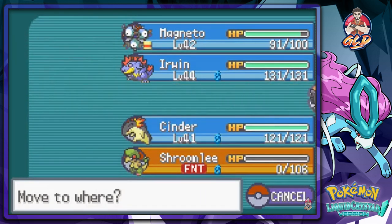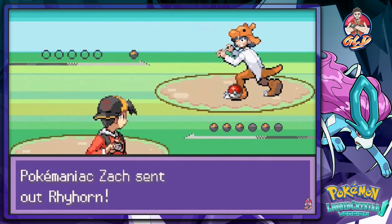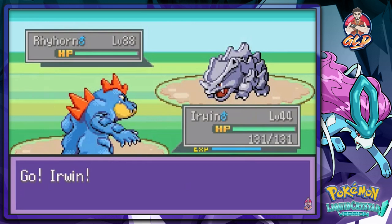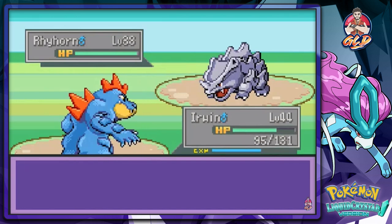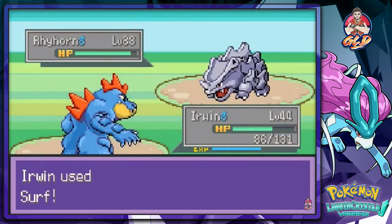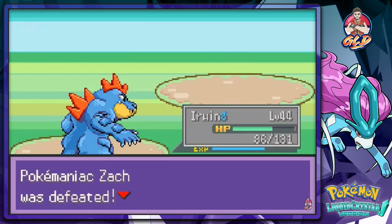Switching to Toxic Batman so my Pokémon get some training. Pokemaniac Zack comes out with Rhyhorn. Let's switch to Erwin and use Surf — usually Toxic Batman could handle this but I'm getting my butt kicked. Critical hit — geez! Surf attack, come on. And there we go — Rhyhorn defeated! Zack has been beaten.